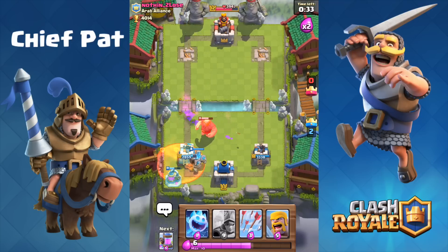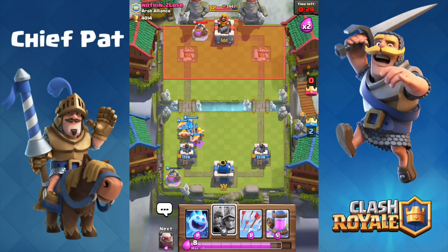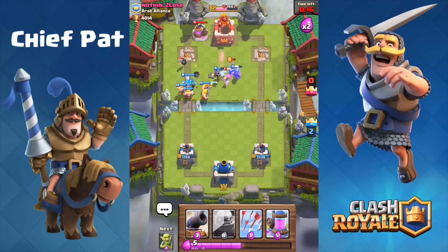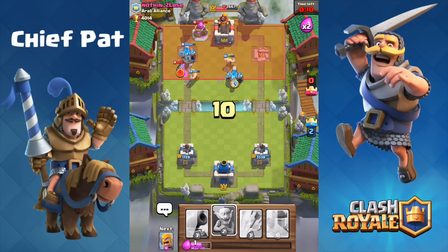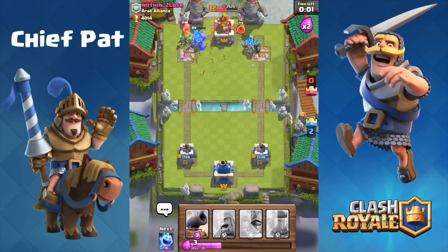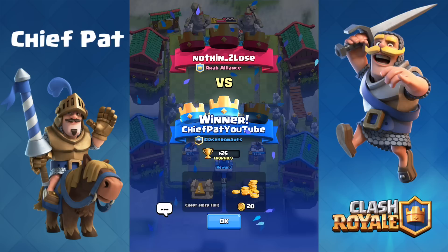It's just a question of when we go for that third crown. Goblins go onto the Musketeer and get Zapped. I'm tempted to let the Giant beat down my tower but Barbarians clean it up instead. A big push goes down the left lane with Three Musketeers. With 12 seconds left, Ice Spirit goes onto the Guards and one Musketeer keeps fighting, but we're not going to have enough time. That would have been our third three-crown in a row, but Nothing to Lose holds on. Still a good game — three and oh with this deck.